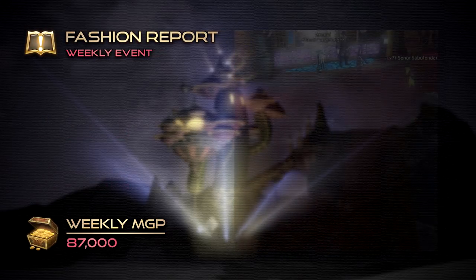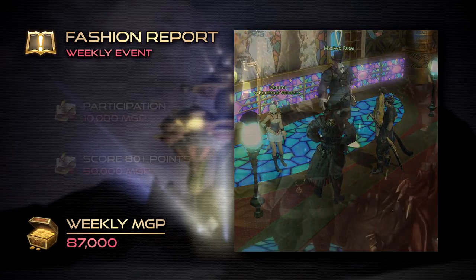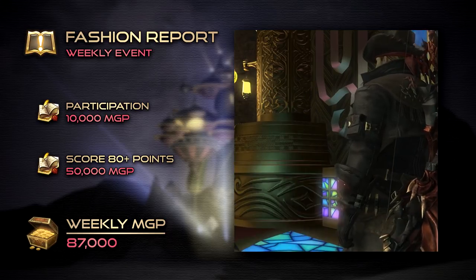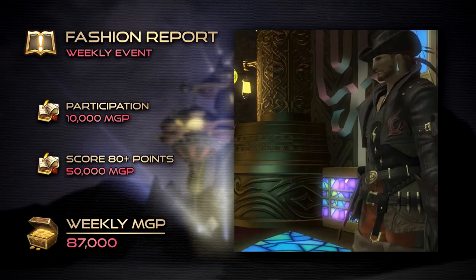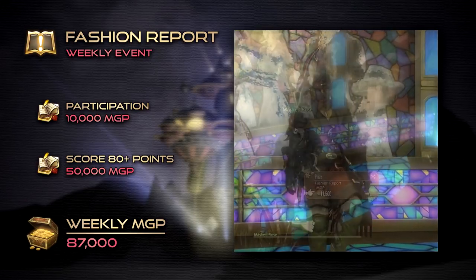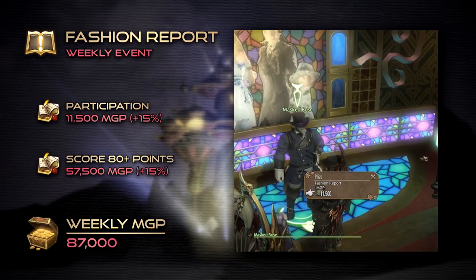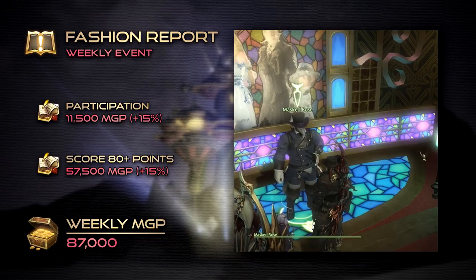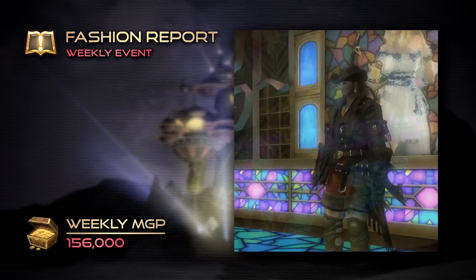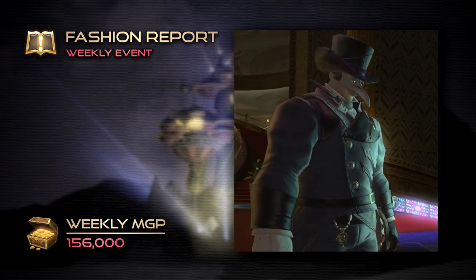It's also important that we participate in the Fashion Report, a weekly display of glamour that matches a chosen theme. Simply participating earns you 10,000 MGP, with an additional 50,000 if you score 80 points or higher — a task easily accomplished by matching at least two pieces of equipment. The earnings from this event can be further boosted by MGP-enhancing buffs, such as the Free Company Action Jackpot or VIP tickets from Squadron Missions. Keep an eye out for reports from other players and communities to find the most efficient ways of completing the Fashion Report every week.